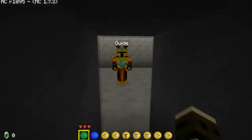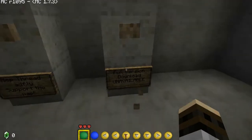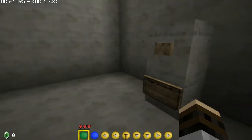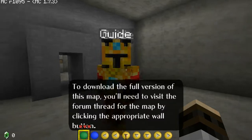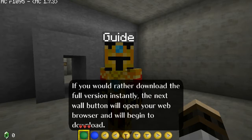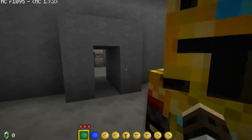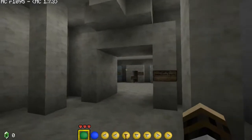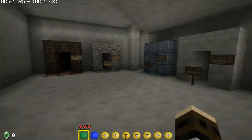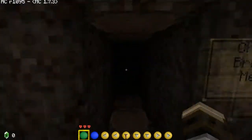We have the Upgrade Map Version room. 'Full download version available.' Let's look at the Chapter Selection room. Here we go — where's Chapter 1? Chapter 1: Brightwood Meadows. Let's go!